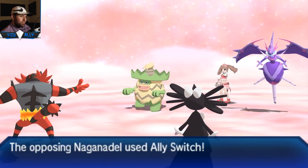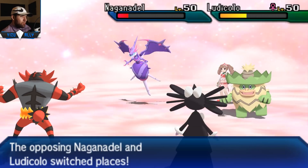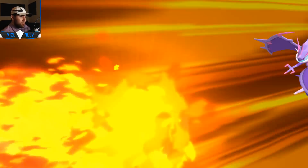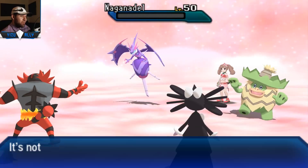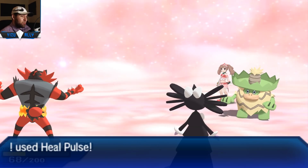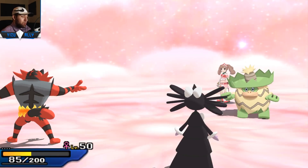That Draco Meteor does absolutely nothing. Victoria decides to go for Ally Switch right there. I go for Flare Blitz on the Ludicolo slot, but since Ally Switch moved Ludicolo, I knock out Naganadel instead - which is fine. I get rid of a Pokemon, I'm down with that. If Naganadel had been a bit healthier that would have kind of sucked, but the Knock Off earlier helped out a lot.